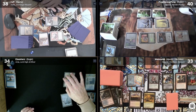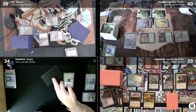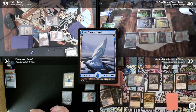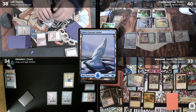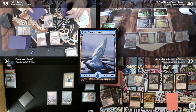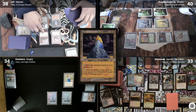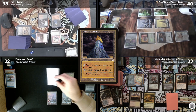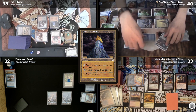I untap, draw, play a Snow-Covered Island, and unfortunately have to pass my turn. Rafa also untaps and draws, plays a Tarnished Citadel, and swings with Raghavan at me, flipping into a Ponder and creating a Treasure Token. He then passes.